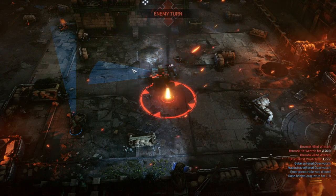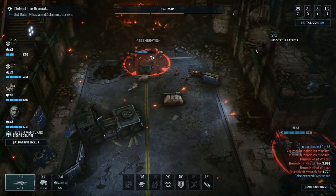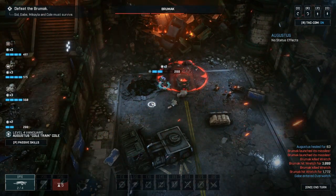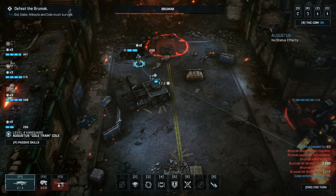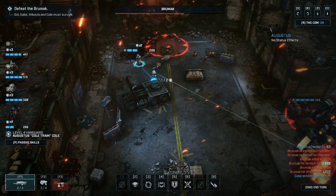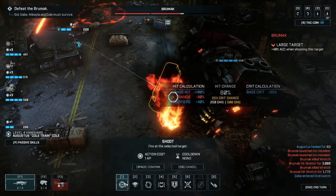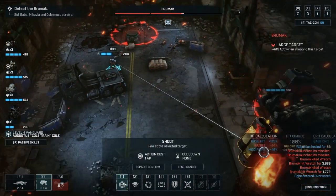With emergence holes sorted and the gun strategy covered, once the guns are off the Brumac is basically just a walking bullet magnet. It can only stamp the ground and knock you back and damage you that way. Just make sure you keep your distance, take your time, and make sure each shot goes into the tank. A really good strategy is to shoot from one side and then shoot from the other side once it turns around.